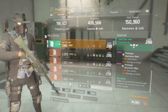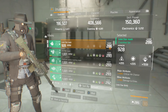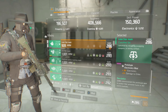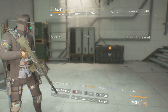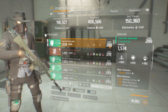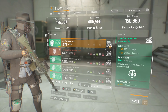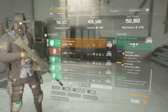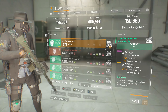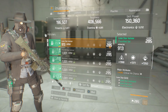The mask is rolled into electronics with critical chance, damage to elites, and the mod is electronics damage to elites. The knee pads are rolled into firearms with health, damage to elites as a minor, bleed resistance and disrupt resistance, with an electronics damage to elites mod and 5% support station healing speed as the performance mod.